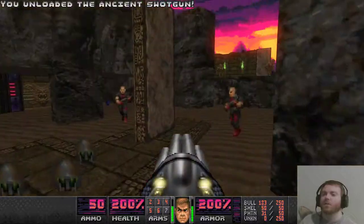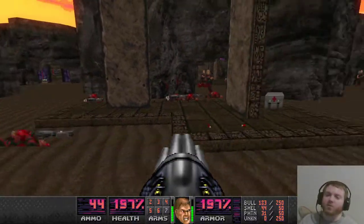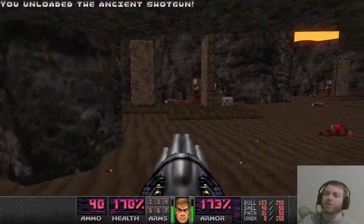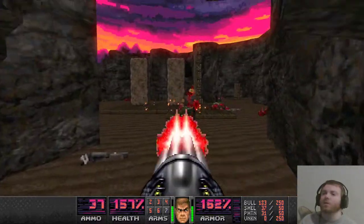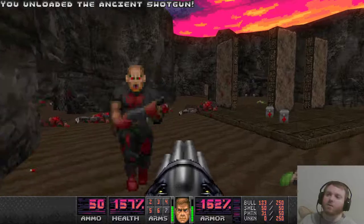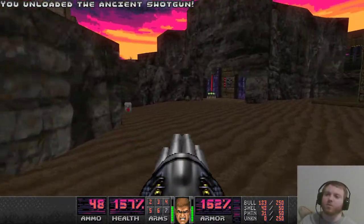Here we go. The reason I recommend using the super shotgun is because look at all these shotgunners — you're gonna refill your ammo like nothing. Bullets I find are a little rare in this wad so far. So make sure everything is dead before you really go doing anything important. Don't go grabbing the key just yet. Kill everything, because things are gonna get pretty hectic pretty soon.